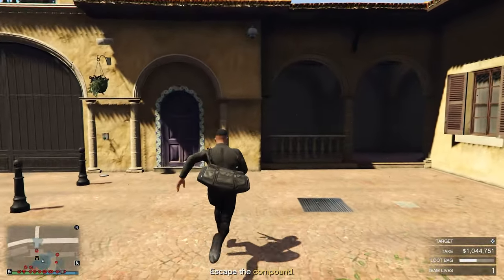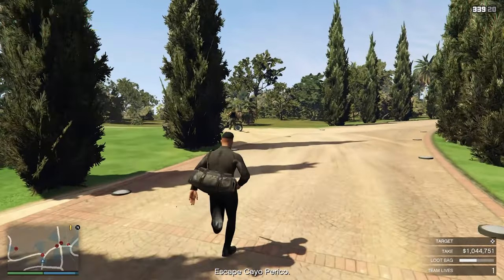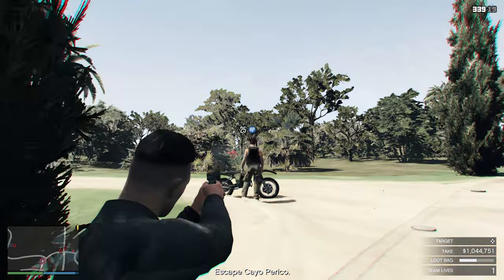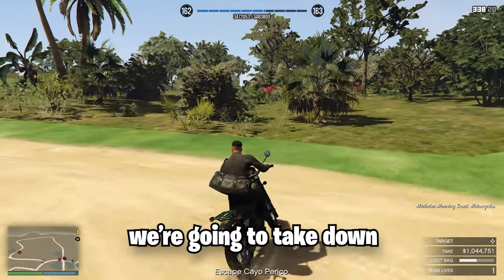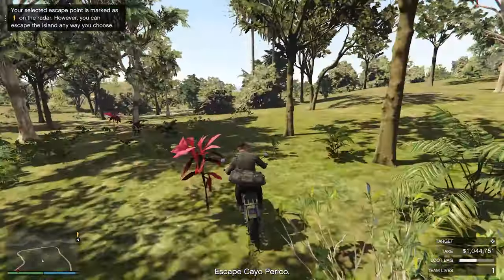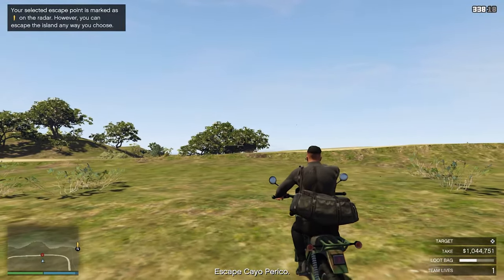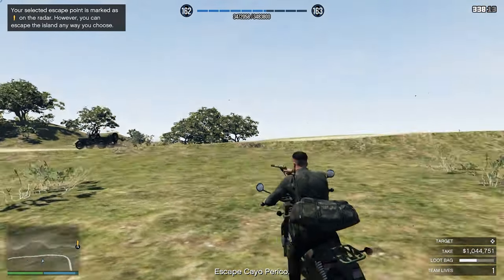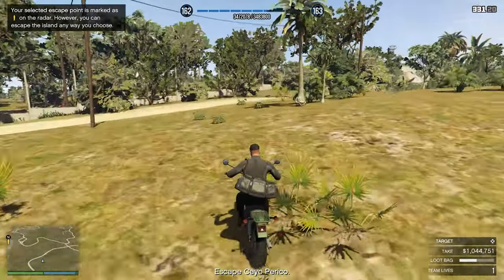Now run towards this yellow marked place and you will be good to go. Over here take out your gun and on this left side you will find a guard — take him down and get on his bike. We're going to take down one more guard to not get spotted, since eventually he will drive right over here where we just killed a guard and alert all the other guards. Simply take him down. If you want to make it even easier, get off your bike and kill him with your weapon.